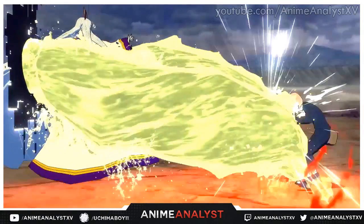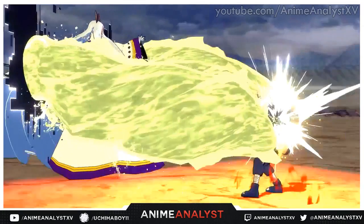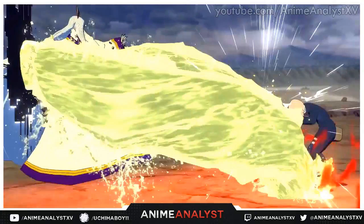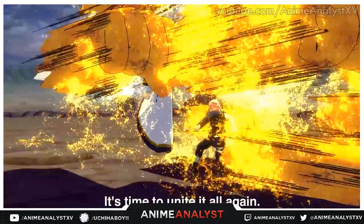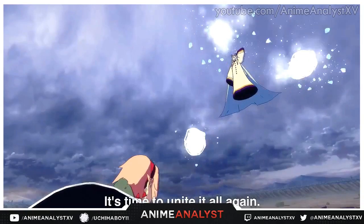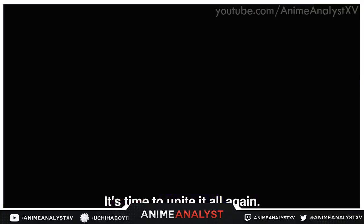Kaguya Otsutsuki is shown doing her combos, where she opens up dimensions to realms she owns. She opens the portal to the acid realm during her combo — what you see is acid. Next she opens the portals to her sand dimension, where sand-style hands attack the opponent. Then she uses portals from her ice realm to do ice attacks on her opponent. Kaguya's full face is shown.